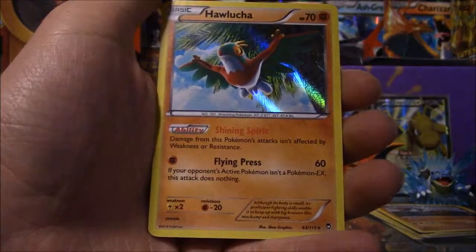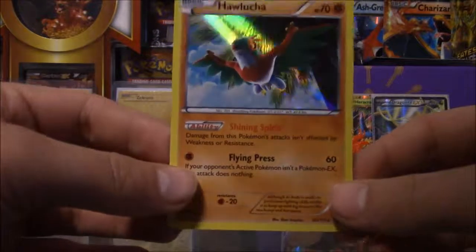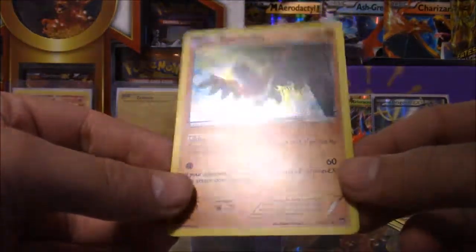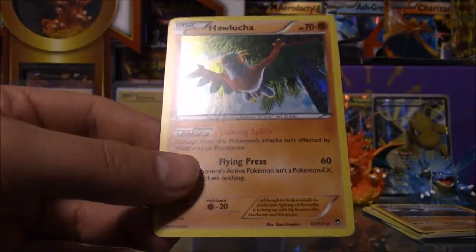The rare in the pack is an Alusha Holo. It doesn't look like it, but it's actually holographic. Look at that — if you put it in a light, you'll see how holographic it is. So that's a good way to start part 2. Very good.